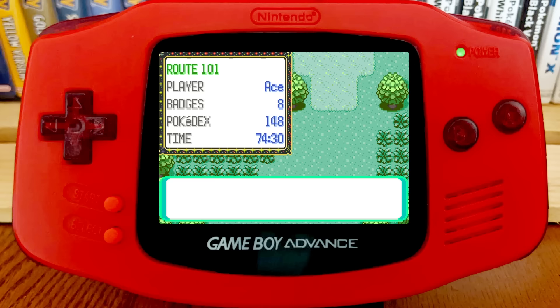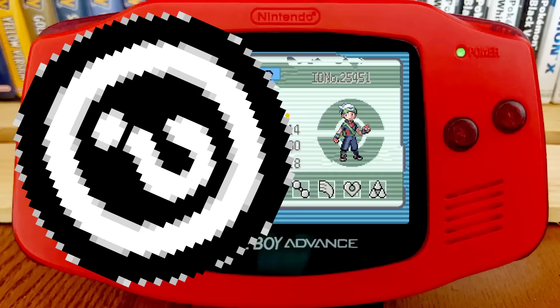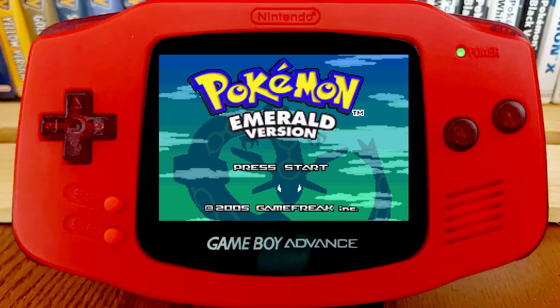From this point on, everything will be glitches, so fair warning — this is where your save could start getting weird. As long as you follow the steps, you should be safe. But it's not uncommon for things like playtime, money balance, or your trainer card to get messed up. I've created save files for each language that are at this exact point in the process — they'll be linked in the description, so you can follow along on emulator in a safe environment or load them onto a spare cartridge. Be warned that most bootleg copies of Emerald have issues replicating these glitches.